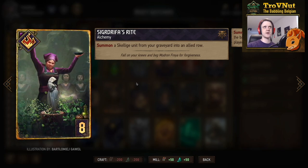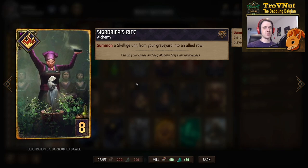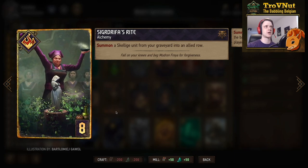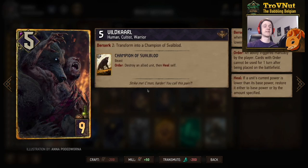Sigdrifa's Rite has been buffed from nine provisions to eight — you summon a Skellige unit from your graveyard into an allied row. This will be very useful, giving you at least ten points, possibly twelve or more depending on the card selected. There are a few great targets for this resurrection.